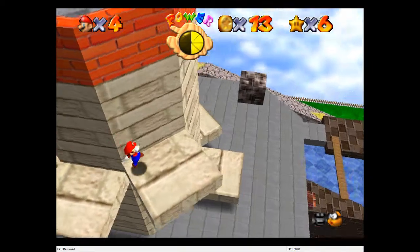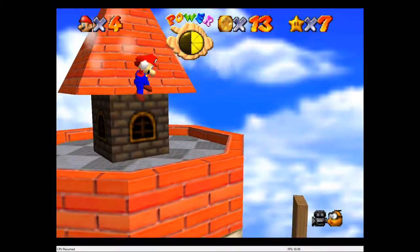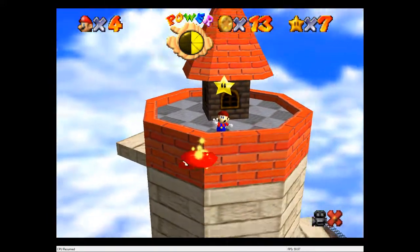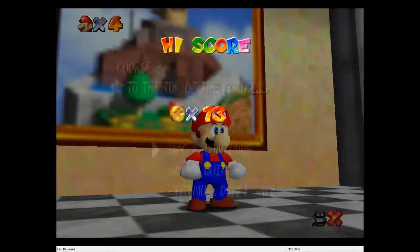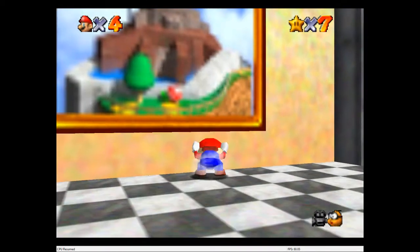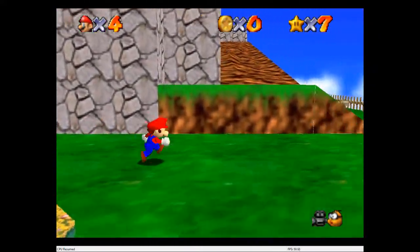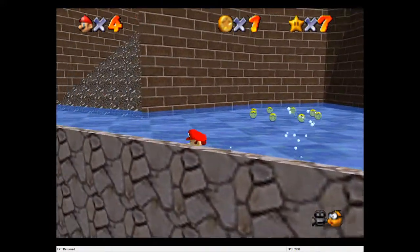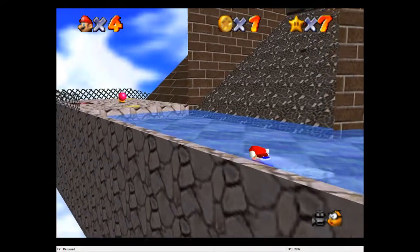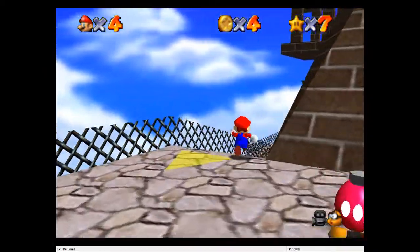I landed at pretty much the top of the tower and can collect the star. That is the main gist of this hack, but I will do a few more stages, because why not? Head back into Whomp's Fortress and then shoot into the Wild Boil. This star is extremely easy with the cap of Magical Odyssey-ness - great sentence there - because you can cheat extremely easily.